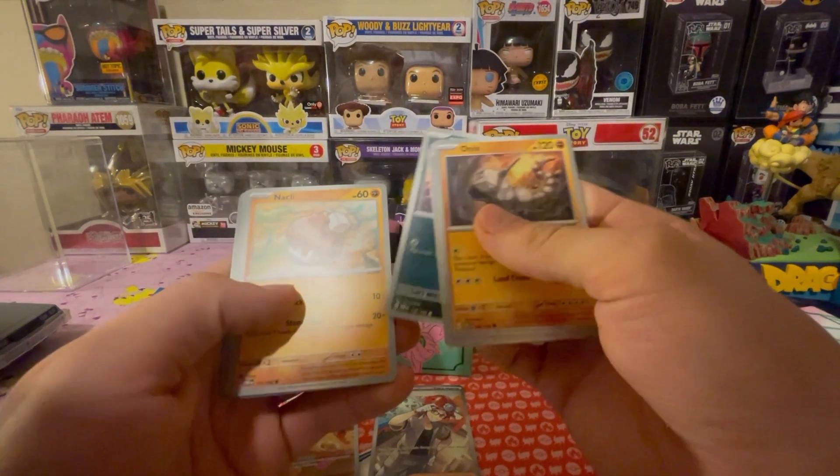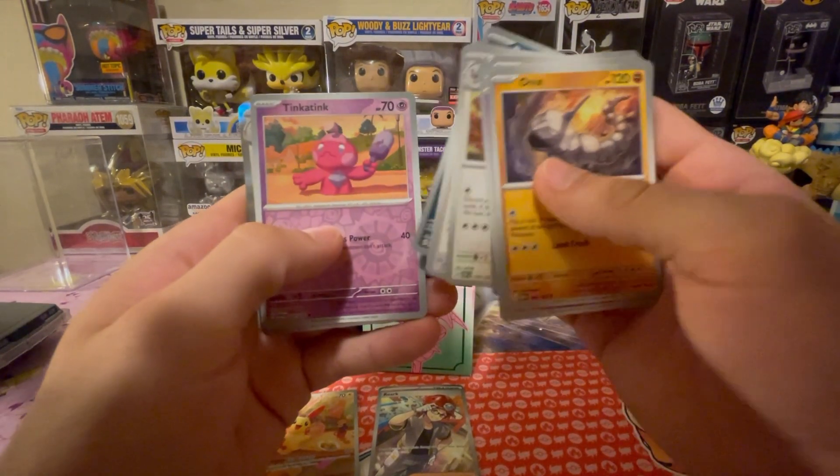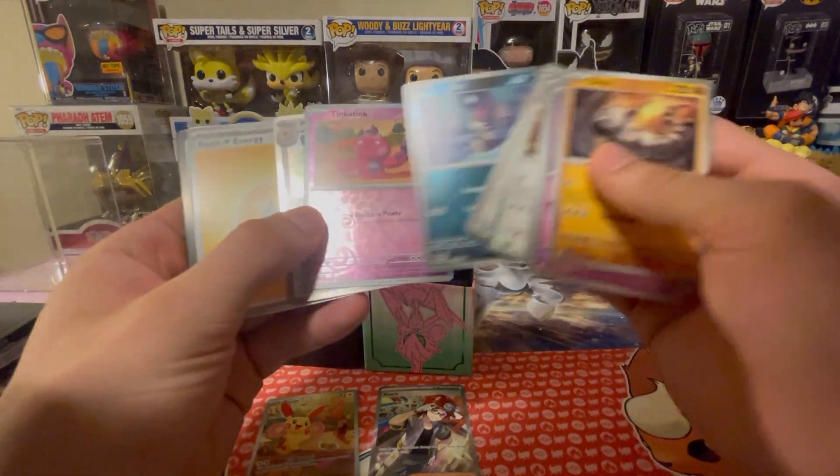Onyx, Flittle, Knacklack. Technical Machine, Exploud, Mella, Purloin, Tinkaton, Purloin reverse, Tinkaton reverse - bro that pack was trash too.